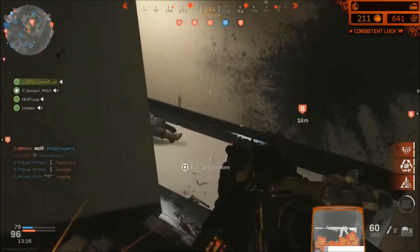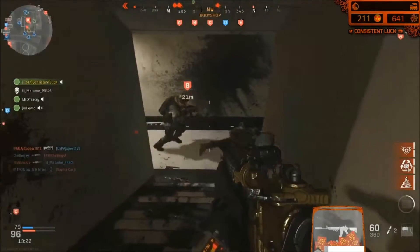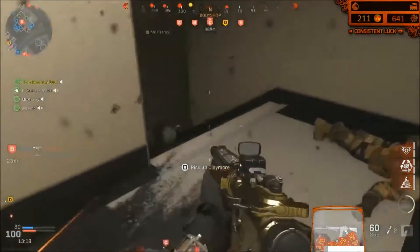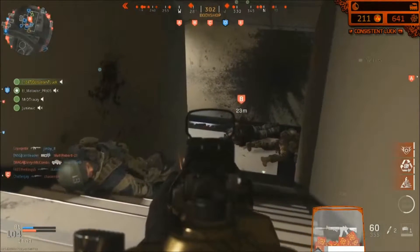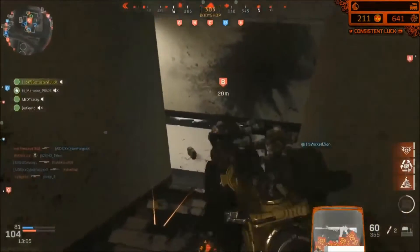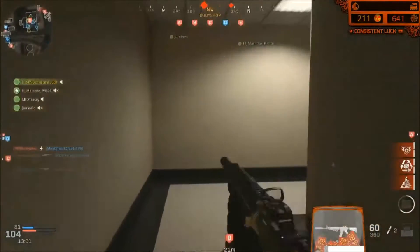The other thing is stims. Stims actually reset your double sprint time as well. So if you use dead silence and start running, then pop a stim, you actually move even faster because you get that boosted sprint speed again. So use your stim in the middle of a rotation if you're in a really weird area — you'll move even faster than without it. That's another really good way to use that combination.